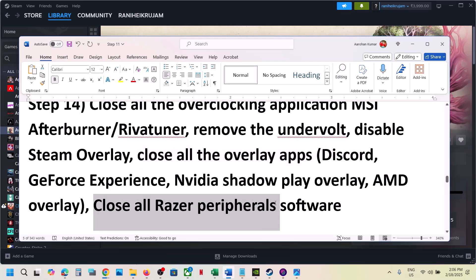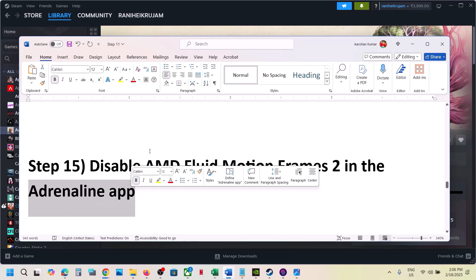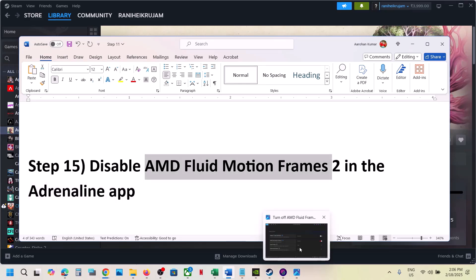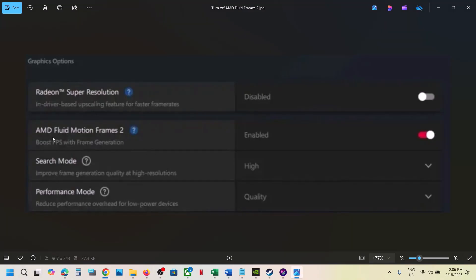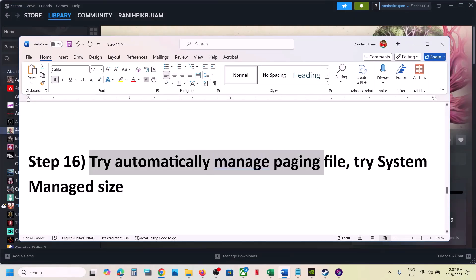Also close all Razer peripheral software running on your computer. For AMD card users: if you have the Adrenaline app, you can disable AMD Fluid Motion Frames 2. Go to the app, and if AMD Fluid Motion Frames 2 is enabled, disable it, and then launch the game.